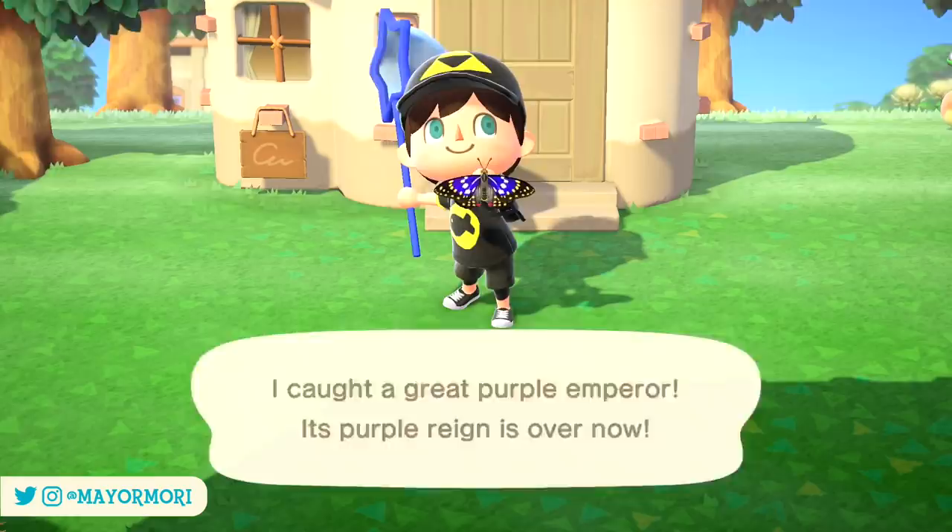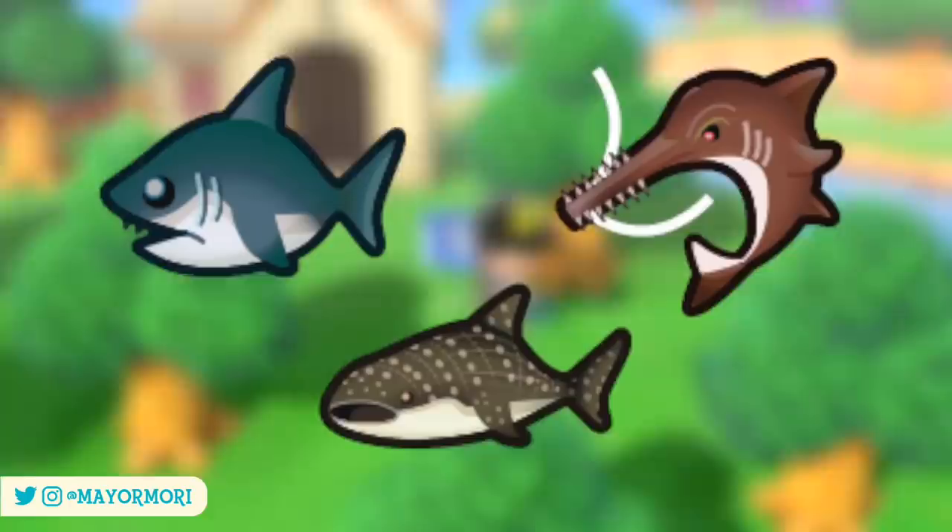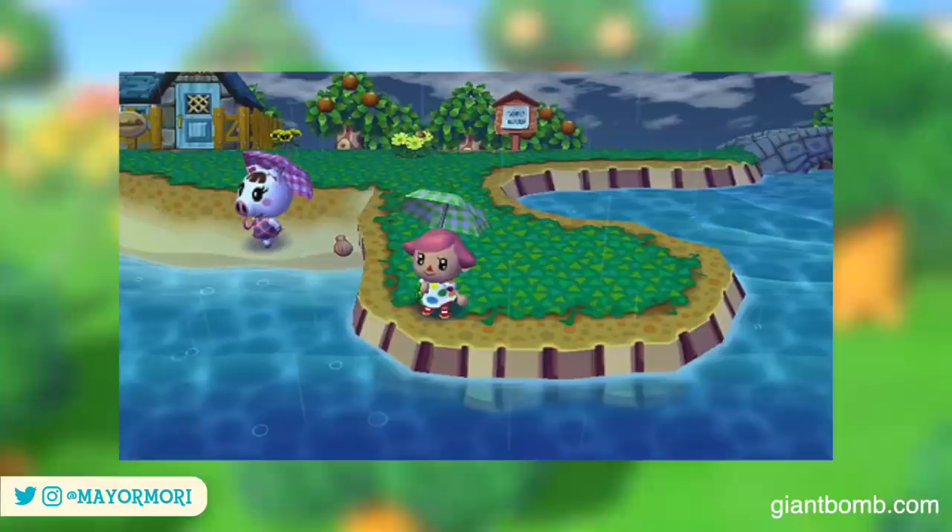For example, heavy rain often brings out the much larger, rarer fish such as sharks, which are usually pretty difficult to find. During the rain you'll even see villagers wandering around making use of umbrellas, which is really cute.